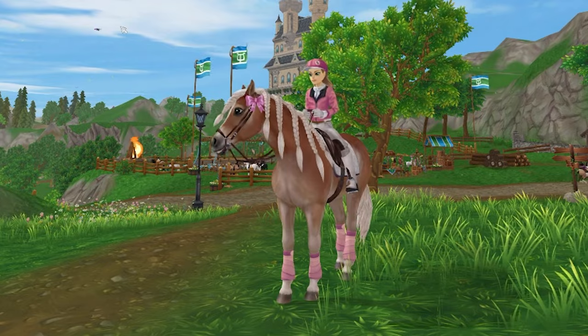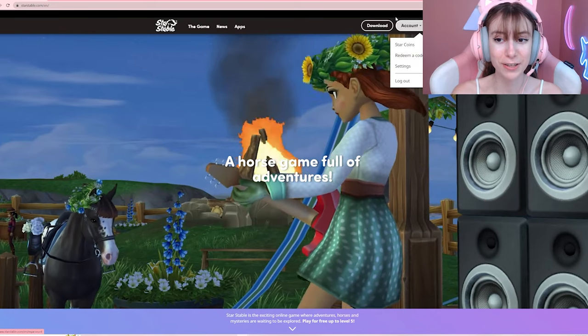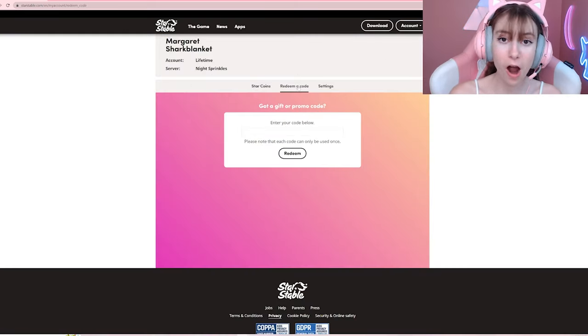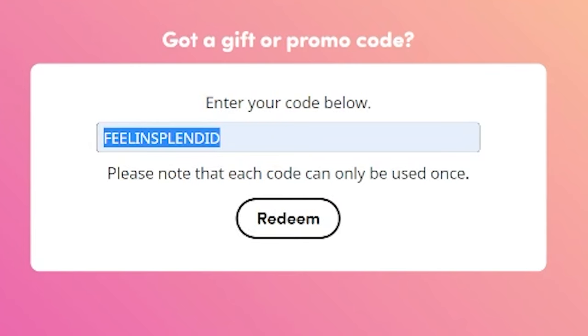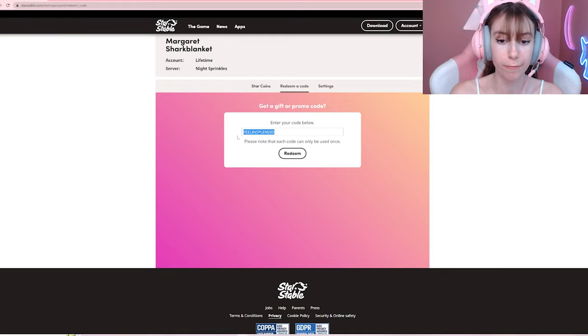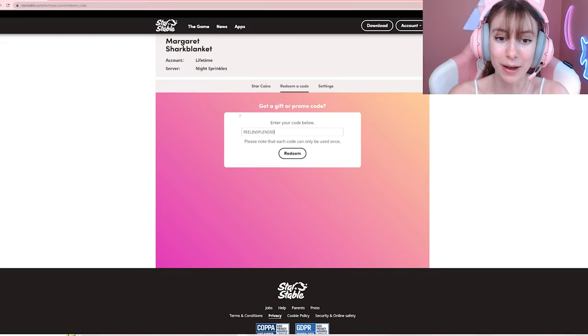To input the code, go over to Star Stable Online. Once you're on their website and logged in, you can click the 'Redeem a Code' button. The code you want to put in is 'Feeling Splendid.' I've already redeemed it so it won't work for me, but you click redeem. Note: you can only redeem one code every three minutes, so bear that in mind.